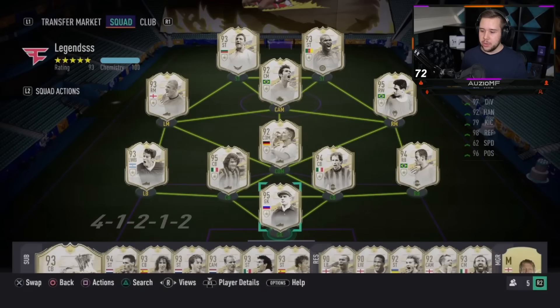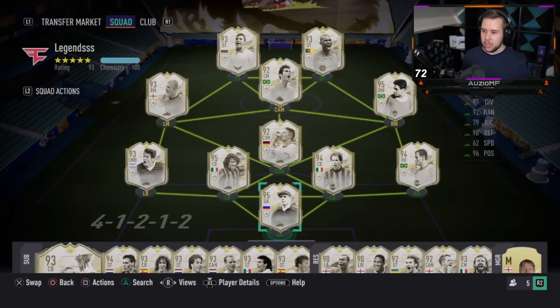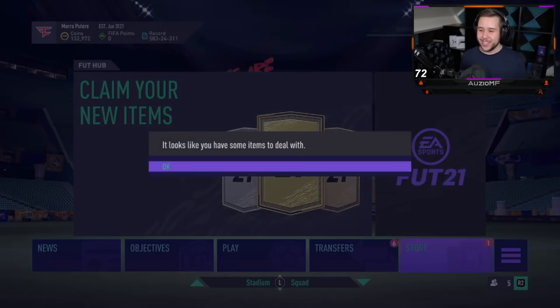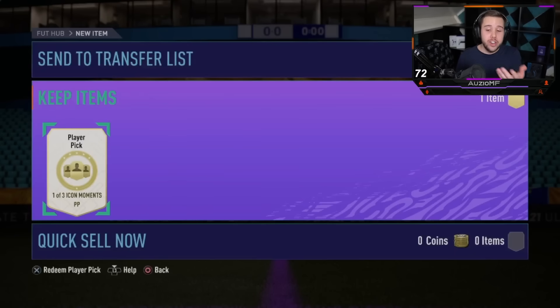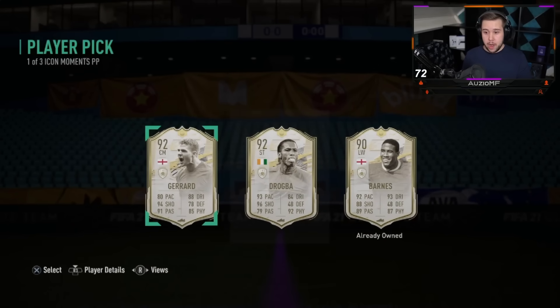How many Icon Moments player picks did you actually do? Did you actually get anyone good? You got a Maldini, which is a W. You got a Grinch as well, but there's a lot of Ls. A lot of Ls in there. But I respect that grind. He's got another one — what a chance of him getting a dupe. He actually gets two players that aren't dupes: Drogba and Gerrard. I'd probably go for Drogba.